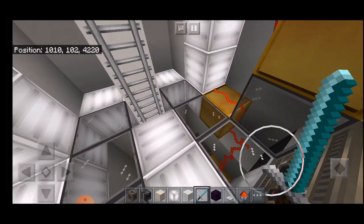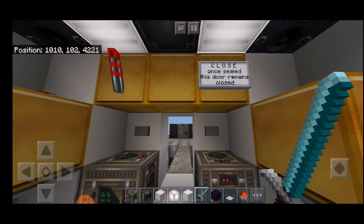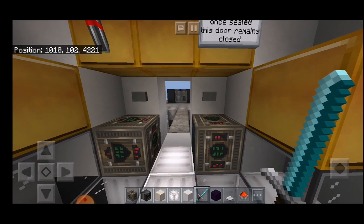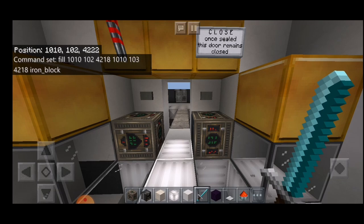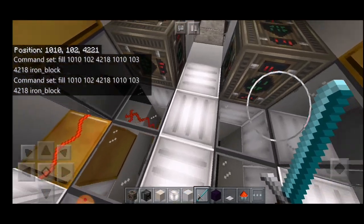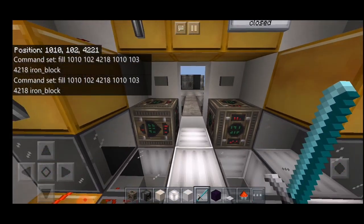Let's board the rocket and take a look at the instrumentation. There are some switches that will control the doors — once you press the switch it is going to seal the door for good, which means you can't open it again; you have to launch the rocket. The switch activates a command block with a simple fill command ordering Minecraft to put an iron block at coordinates 1010, 102, 4218 through to the second set of coordinates, filling just two blocks into the doorway.